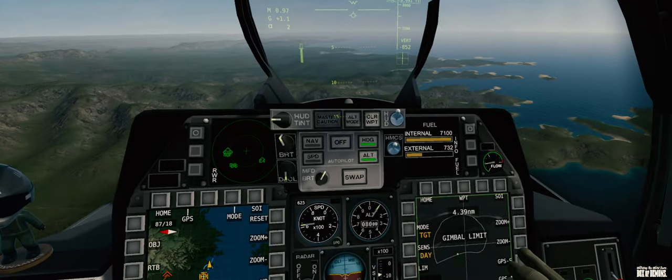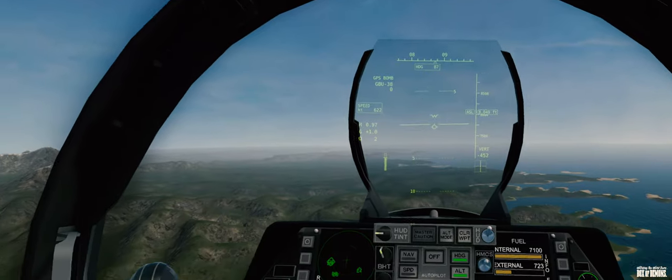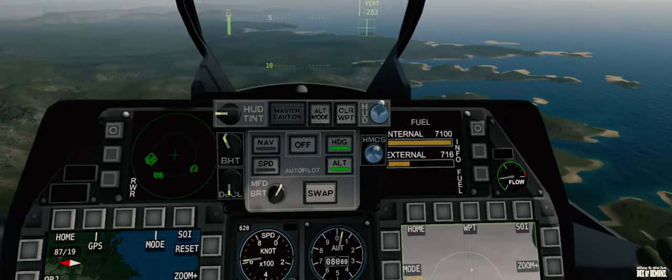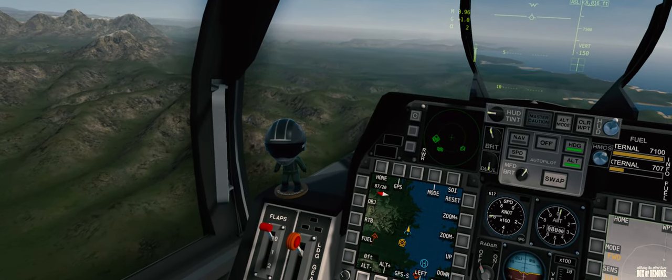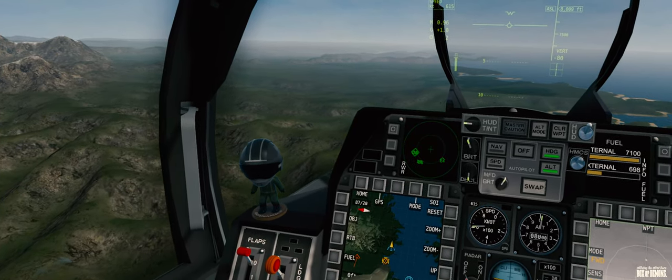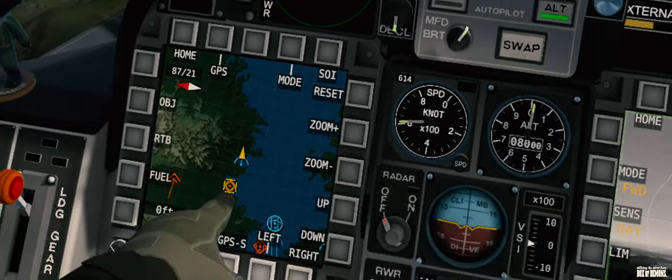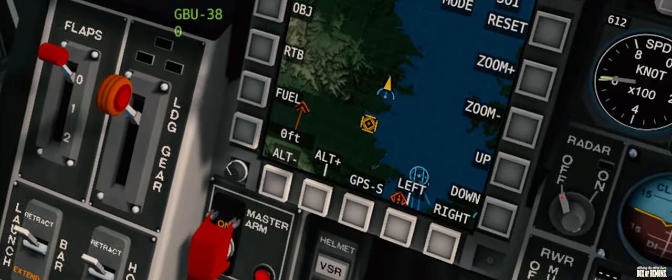On your targeting pod, press FWD — forward. Got it? Reset. On the nav computer it's still highlighted with a yellow marker. Yes, that's because our GPS coordinate is still there. What's your altitude? Altitude is 8,000 feet at 610 knots.